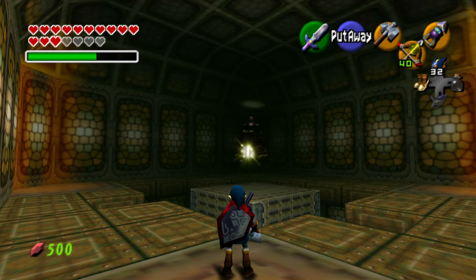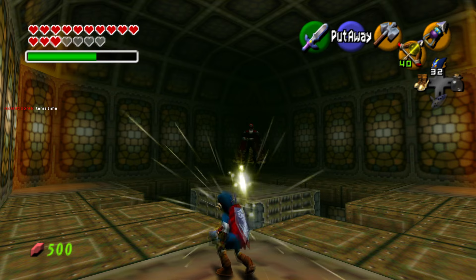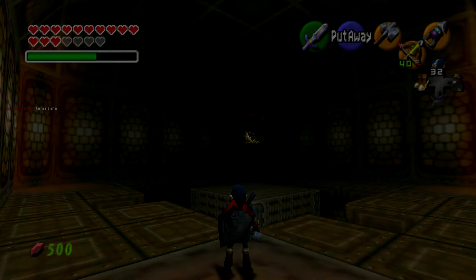Everyone knows that you can actually deflect Ganon's attacks with a bottle, but did you know the way Ganon reflects attacks back is also by a bottle? If we zoom in and look very carefully, we can see it plain as day as an empty bottle.